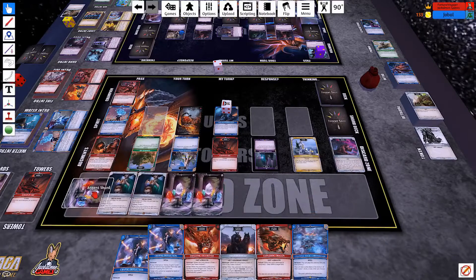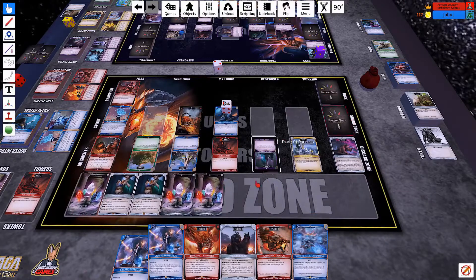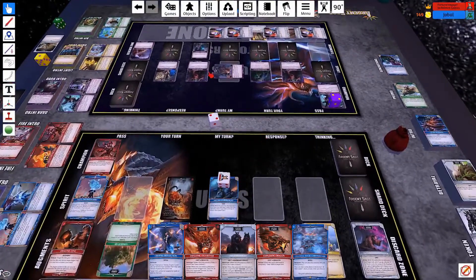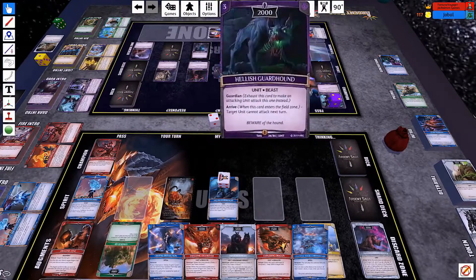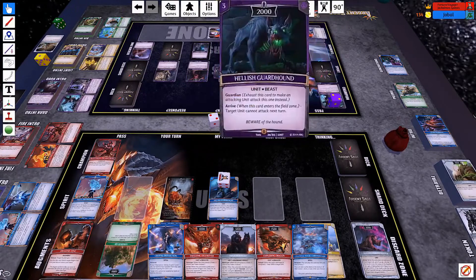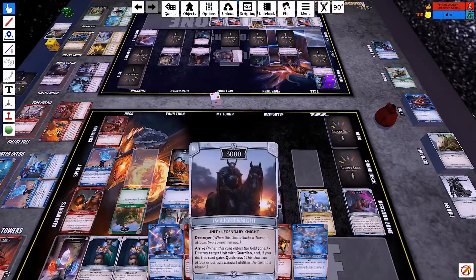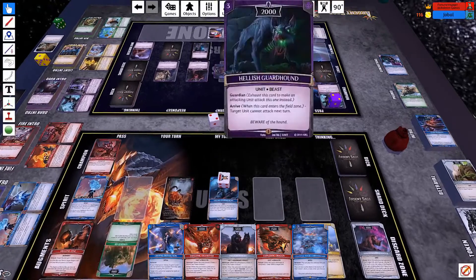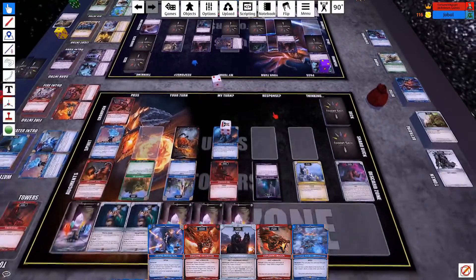Untap, shard. This guy can attack — Falco. He does have a guardian unfortunately. I could drop Twilight Knight and destroy that guy, but then he's got a lot of stuff coming at me next turn. I've got to clear his ward right now. Yeah, I think we do it.